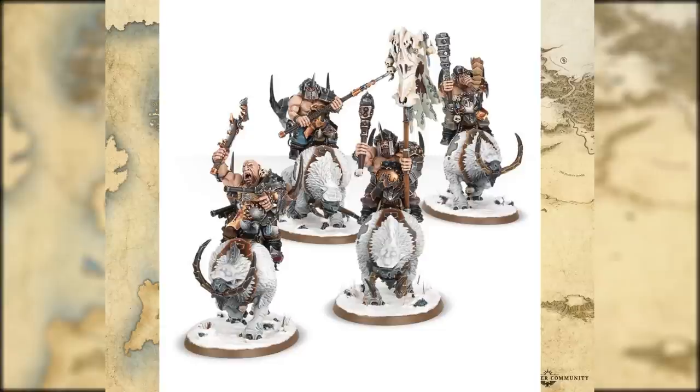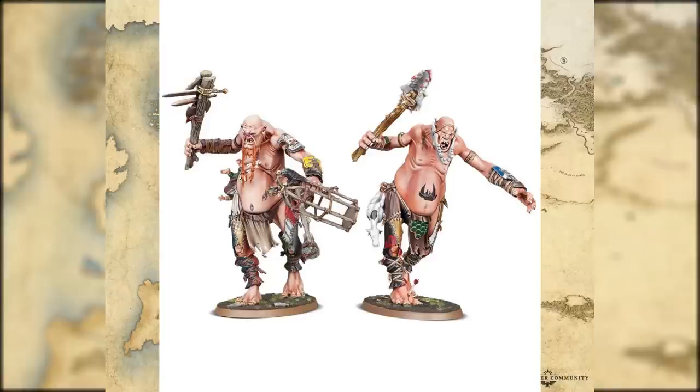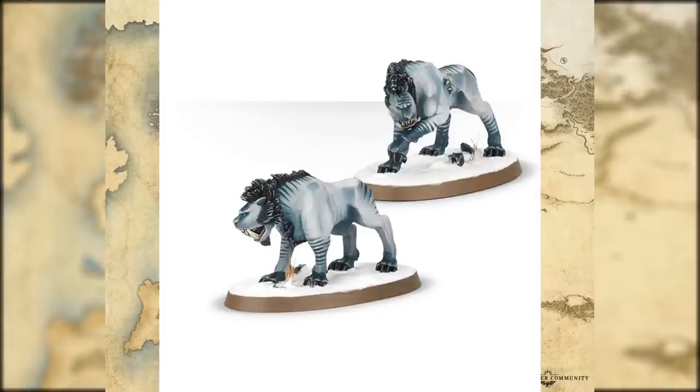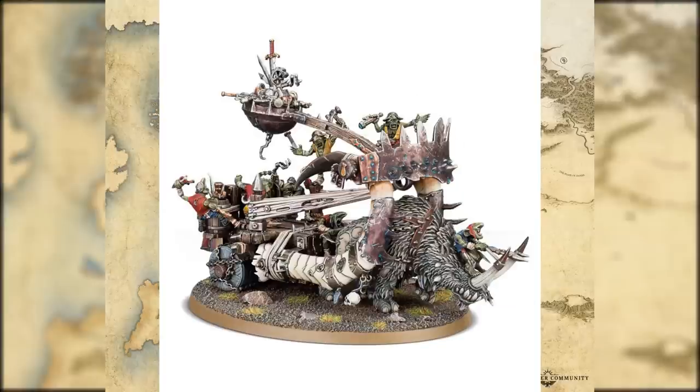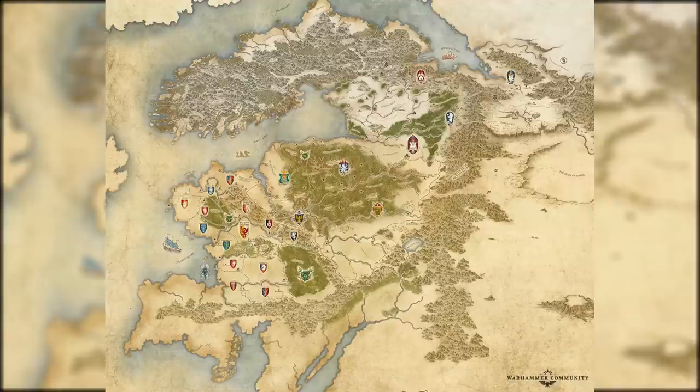Mournfang Pack or Mournfang Riders were absolutely terrifying on the tabletop as they could rip up lightly armored units without a problem - I played Skaven a lot so when I faced these things I had a little bit of a panic. Mancrusher Gargants are giants, last time I'll mention them. Frost Sabers are literally just Saber Tusks - all they did was paint them blue. The Iron Blaster is just a very powerful cannon being pulled by a rhinox. And finally the Gnoblar Scraplauncher, which is also a cannon cart pulled by a rhinox. That's pretty much all that's left available on the Games Workshop website.